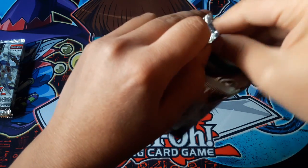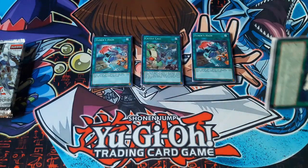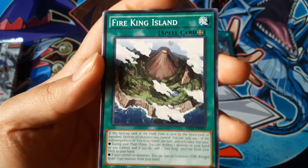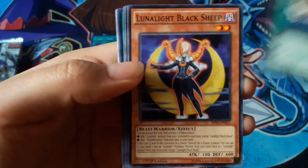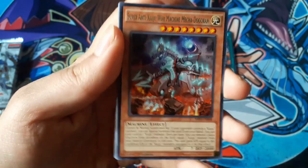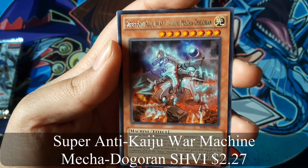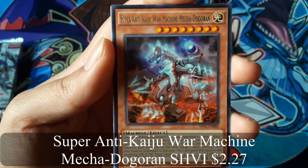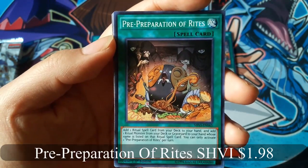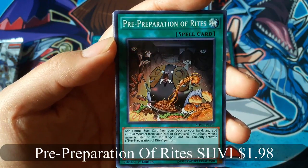And Tuners High again. Fire King Island, and Super Anti-Kaiju War Machine Mecha Dogoran for a Rare. Pre-Preparation of Rights for a Super Rare.